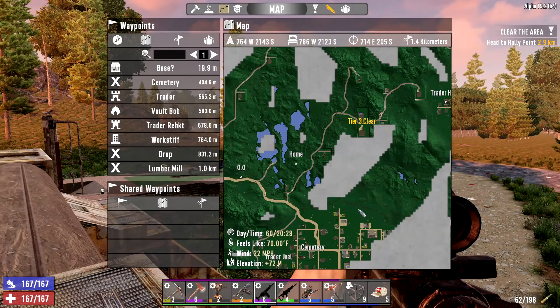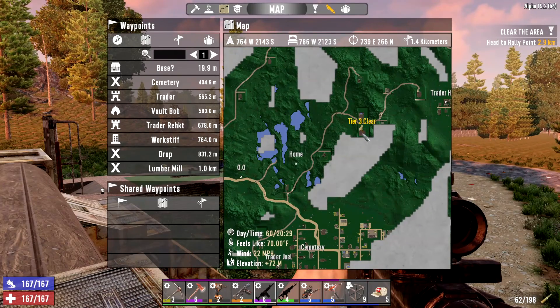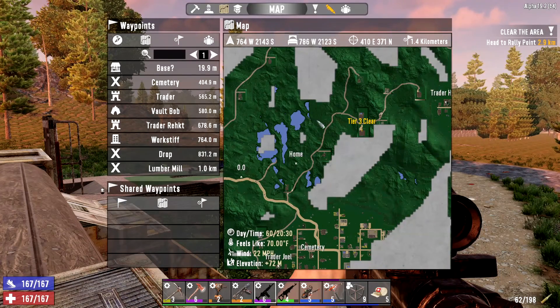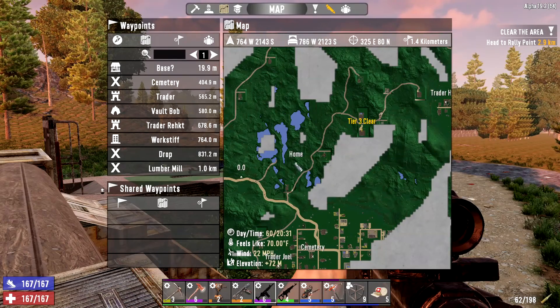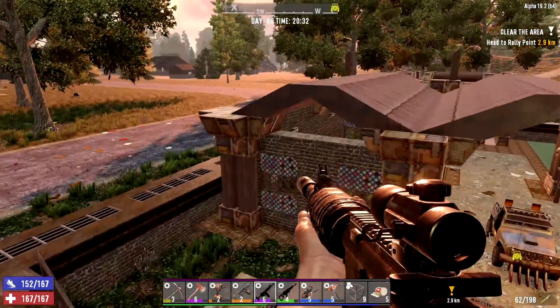That could be Trader Hugh. Oh, and we've seen these houses — if I remember right, these are pretty fancy. Let's go do that house right there. Yeah, I'm pretty sure we looked at this. I think we looked at the dirt road, the lakes and stuff over here. I've got home marked — we did go by here. Okay, we're going to do that today in the episode. When I come back, we'll be doing that.